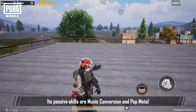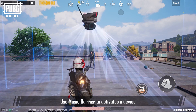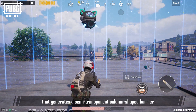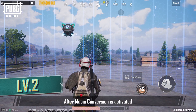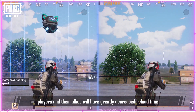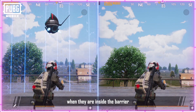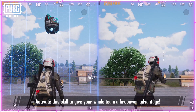The Guardian Armband's passive skills are Music Conversion and Pop Metal. Use Music Barrier to activate a device that generates a semi-transparent column-shaped barrier that reduces part of the damage taken from bullets. After Music Conversion is activated, players can disable the barrier and recover the energy of allies within range instead. After acquiring the Pop Metal skill, players and their allies will greatly decrease reload time when inside the barrier. Activate this skill to give your whole team a firepower advantage.